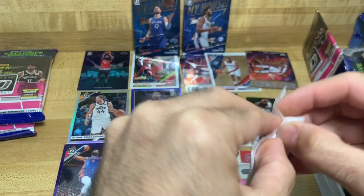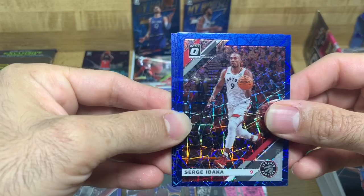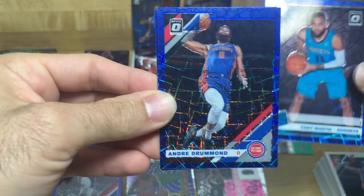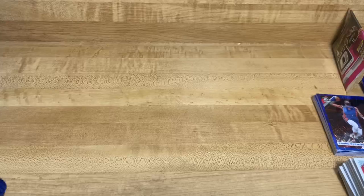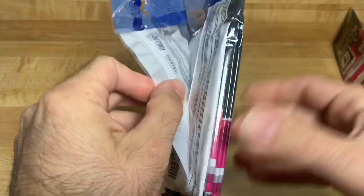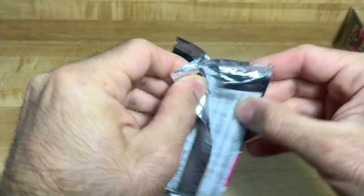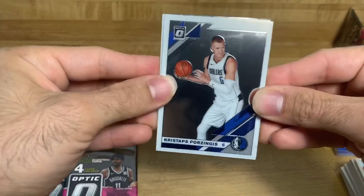Not really seeing any of those crazy parallels that I'm supposed to be pulling, but the holographic Splash James Harden interests me and the Fantasy Stars interest me - I'm going to do my research and look all of these up. We got Sergey, Cody Martin rookie rated, and another Andre Drummond. Alright guys, I only have two left - you know what, yolo, let's do it, I'm opening them.